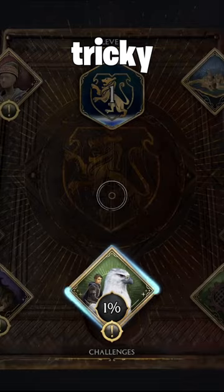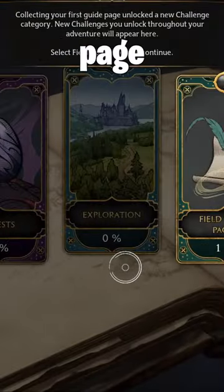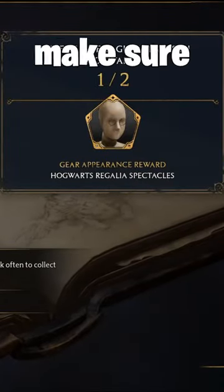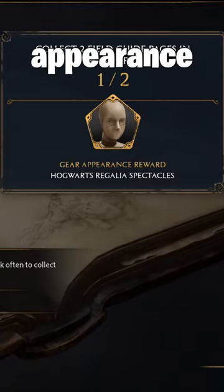Tip number three — this one's kind of tricky. After you're in your guidebook menu, if you open up your challenges page, you can see that you get rewards for completing challenges. Make sure that you claim these rewards, or you will not be able to change your appearance with them.